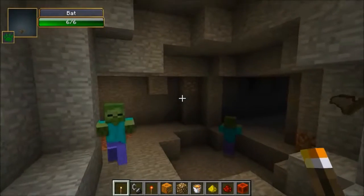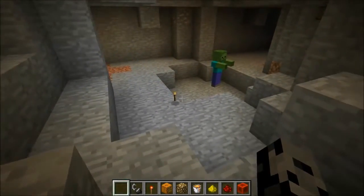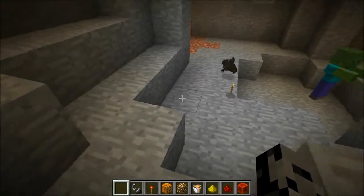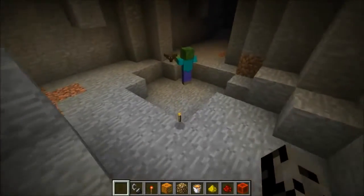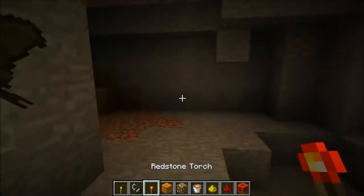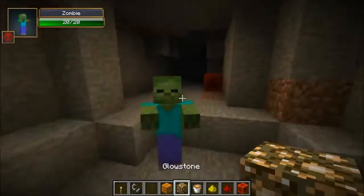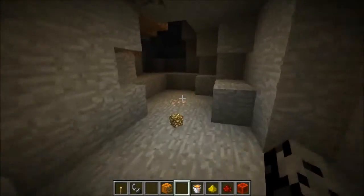I've gone back into the cave to show you a couple more things with this mod. Of course if the item is in your hand you can see, but also if you drop it on the ground it actually does light everything up, which is pretty interesting. I can't really think of a practical use for it — same as lighting a monster on fire — but it definitely makes sense and looks cool. This glowstone block on the ground lights it all up too.